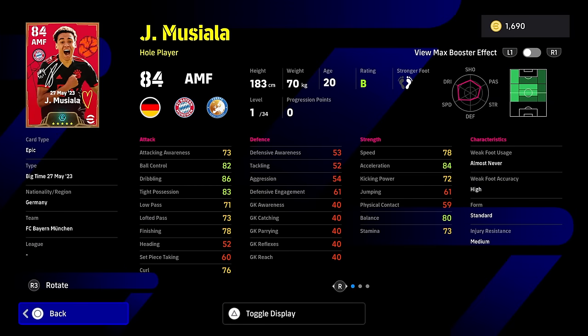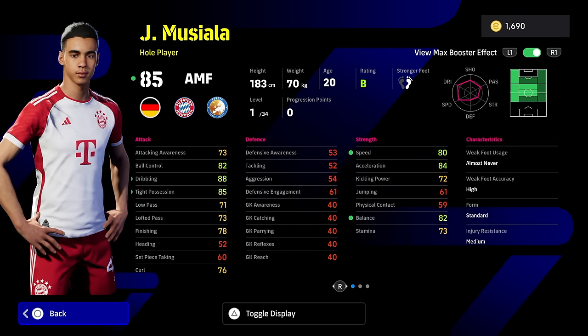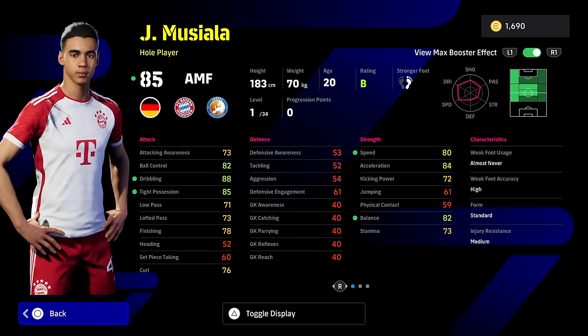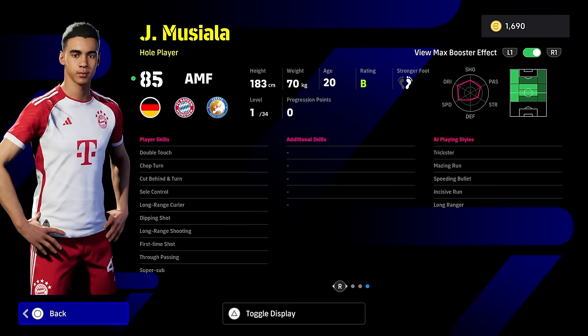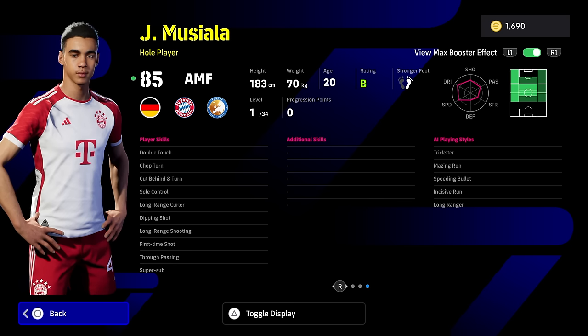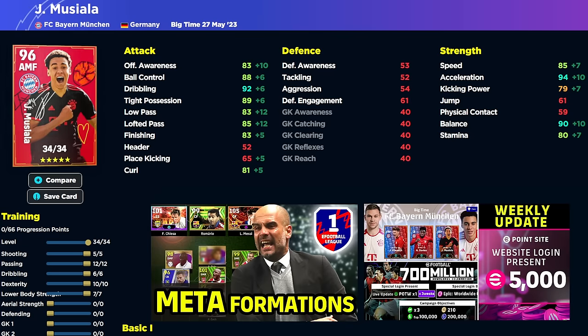Musiala is probably the pick of the pack. He's a fantastic option for people who missed out on a godly attacking midfielder. His ball carry plus two booster covers speed, balance, dribbling, and tight possession, which brings his speed up to 78 straight away. He's also got double-touch, sole control, and you can give him flip-flap to get the ball roll. He does have cup behind and turn, super sub, and true passing. He doesn't have one-touch pass, which is a must — so I'd say flip-flap and one-touch pass, then cater him around your play style. He's a really good hole player with unbelievable tight possession.